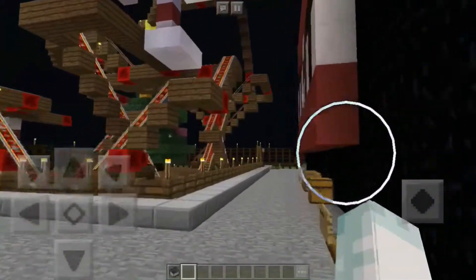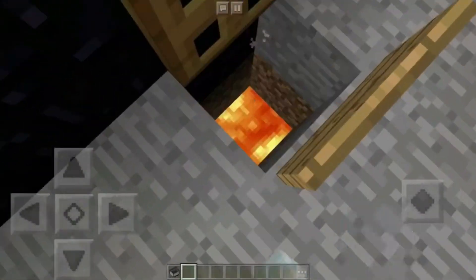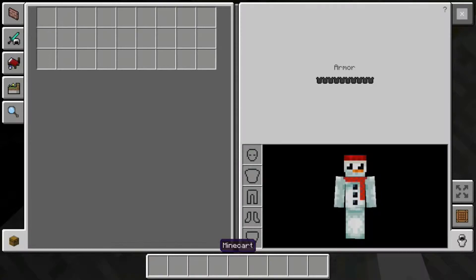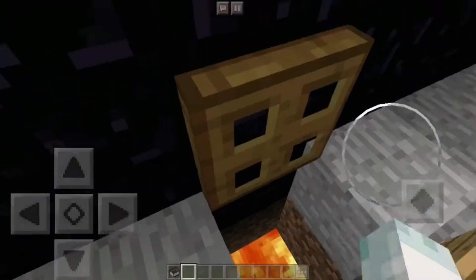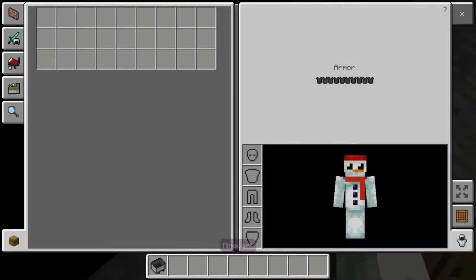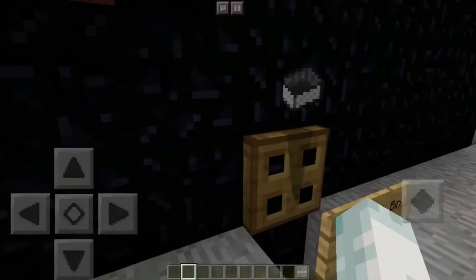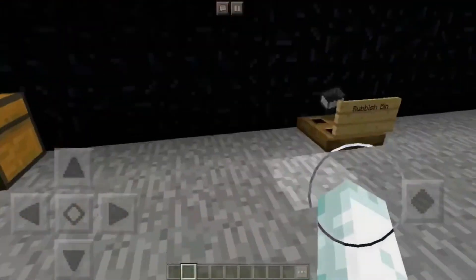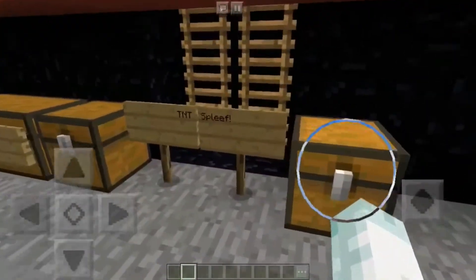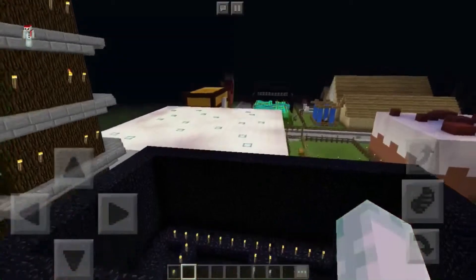Oh that's your rubbish bin — nice! You can have my minecart. I was not leaving until I'd put my rubbish in the bin. TNT Spleef — nice! So you just jump in there and bomb each other.